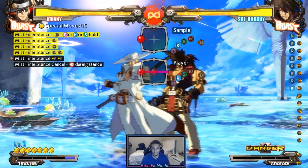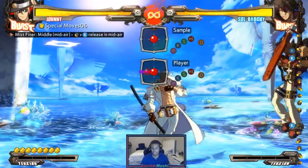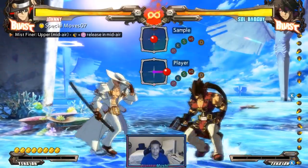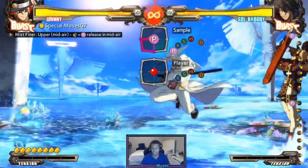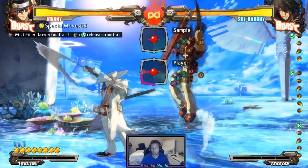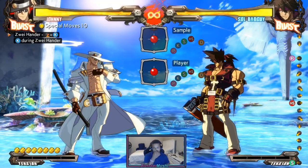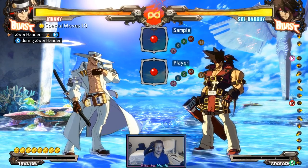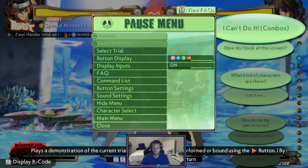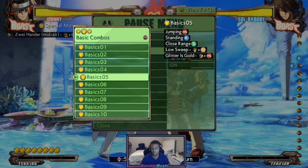You want to speed it up gradually, and then timing is the next part — that comes in with combos. When you get into combos, that's when you get into making sure you're timing things properly. If you're doing the input correctly and with enough speed, your inputs should always come out. But with combos, you have to make sure you're timing it the way the game wants. You want to be okay with messing up the combo on purpose in order to test the timing of certain things.